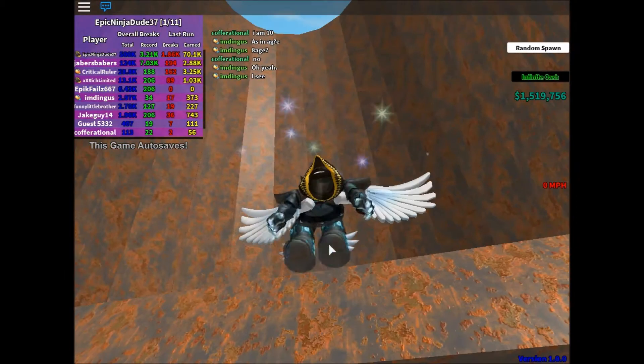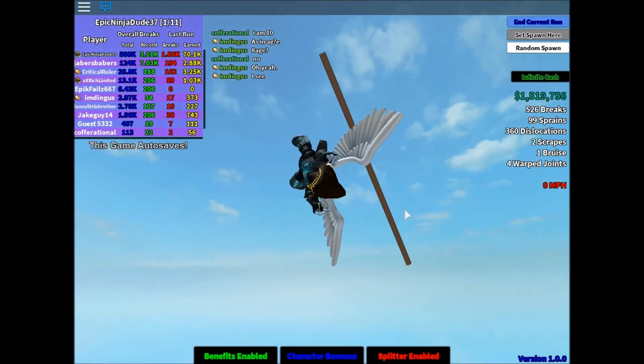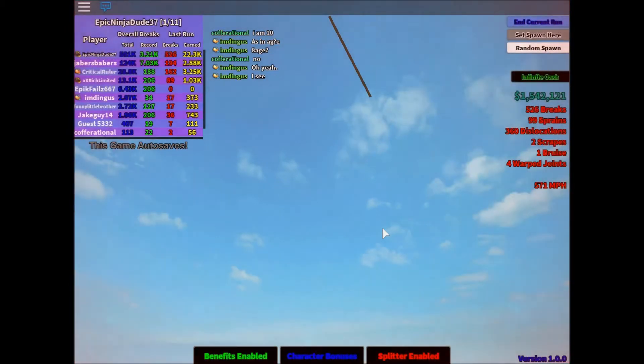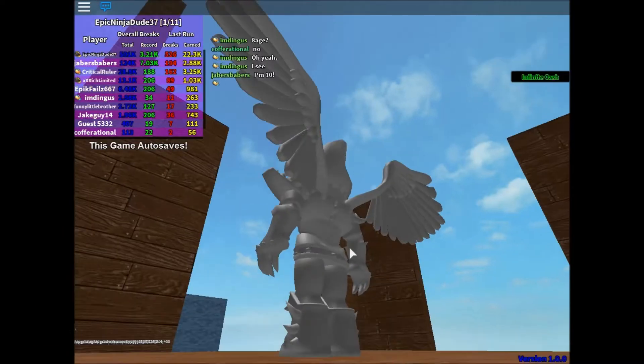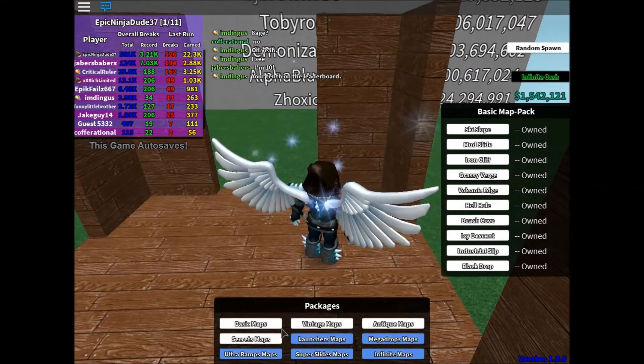Now we're going to do drain pipe. It looks like I just launched out of a cannon and we got 360 no scope again — I was just dancing there. I don't get it, why is he even doing that? Let's go ahead and do secret maps.